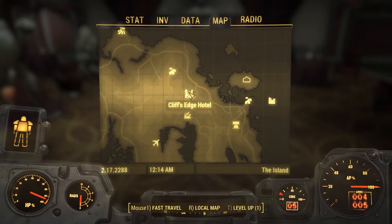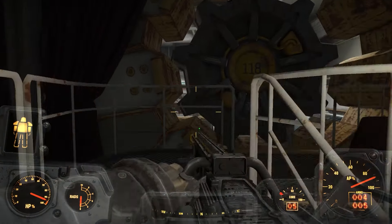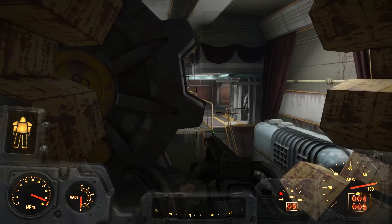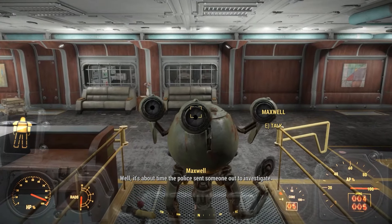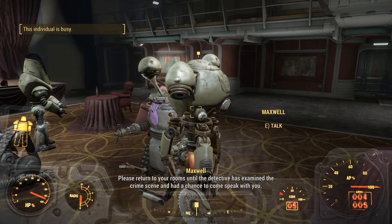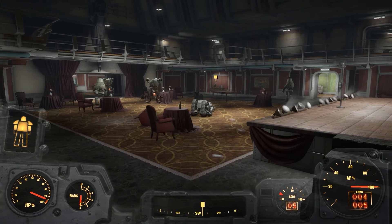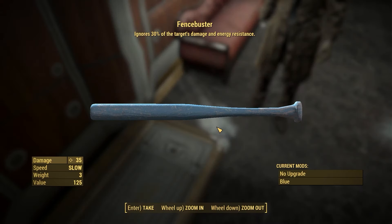From here we can travel over to Cliff's Edge Hotel and make your way to the vault hidden under the hotel. When you get here a robot will approach you asking you to solve a mystery — accept this side quest, then follow the robot to a body, and to the right near the couch you will find the Fence Buster. This weapon isn't the best in the game, but it can be pretty good and it's a good addition to your collection. The perk on this weapon makes it ignore 30% of your target's damage and energy resistances.